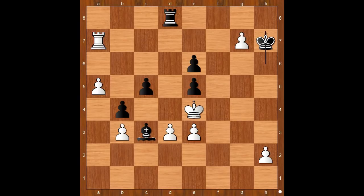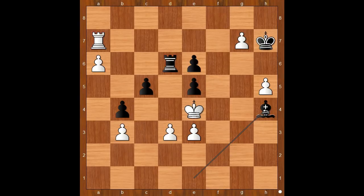King to h6, chasing the pawn. A5, king to h7, a6, rook to d6, h4, bishop to e1 — too slow. H5, bishop to h4. White played a move and black resigned. After h6, the player with the black pieces resigned.